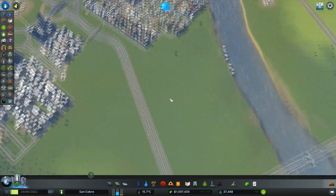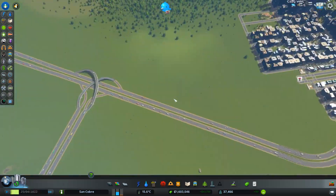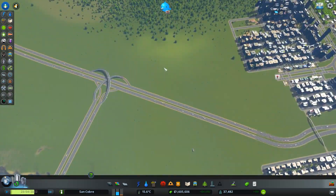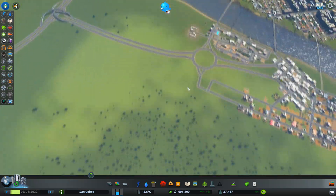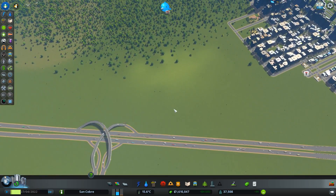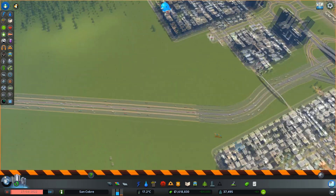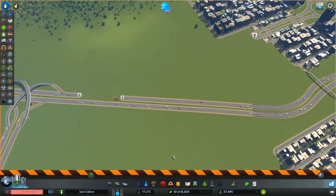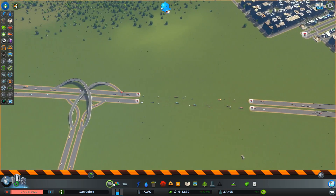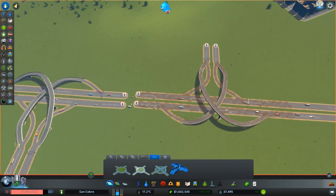It kind of gives me an opportunity to open up this area here — another motorway access. I think that's what I'm going to do. Now I've opened up this square, I'm going to put a second cloverleaf here. Yep, that's going to fit. Lovely, like that.